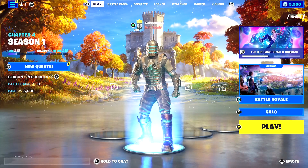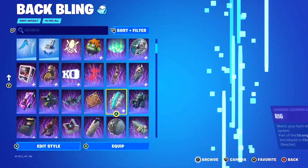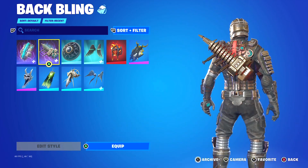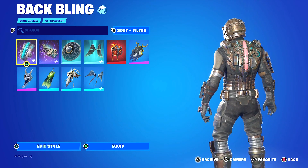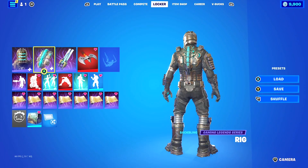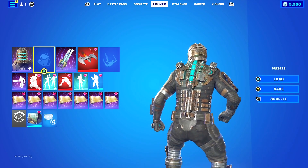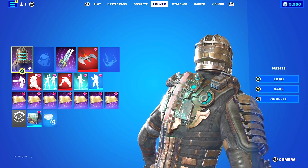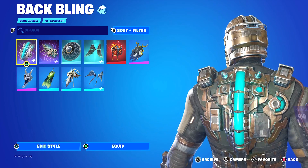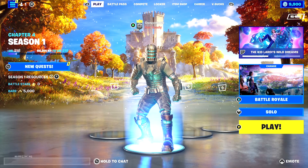Rating for this Dead Space collab — Isaac Clark — I'm about to go 10 out of 10. It's just such good value. You get two back blings. This is a little bit of the clunkier one I didn't go with. This one's really clean. Let's remove this back bling. It just shows two back blings in the locker for some reason. But yeah, if you enjoyed what you saw, be sure to like and subscribe, and I'll catch you guys on the next video. Peace.